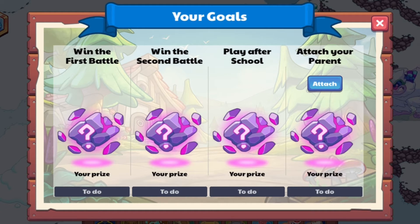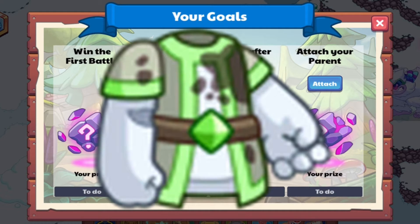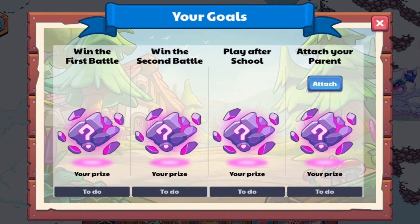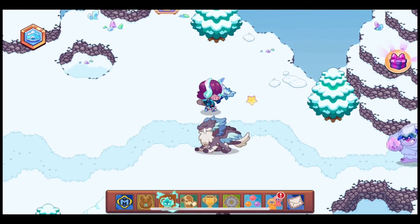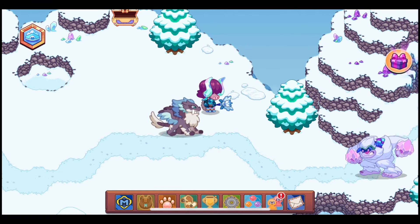The first goal is going to give us the Training Cap. The second goal is going to give us the Training Garb. The third goal is going to give us the new Flash Relic. And the fourth goal is going to give us the Training Shoes. I'm quite happy with these rewards.